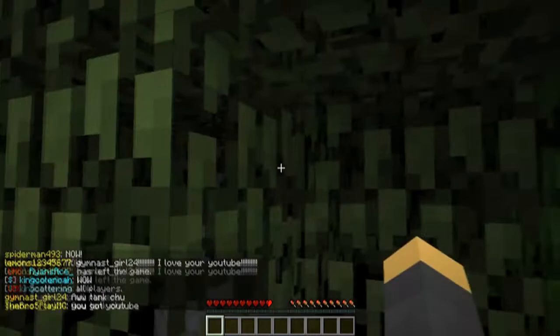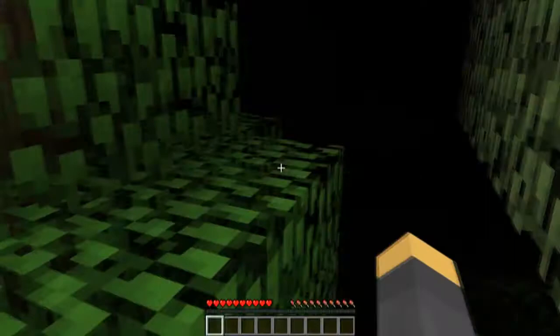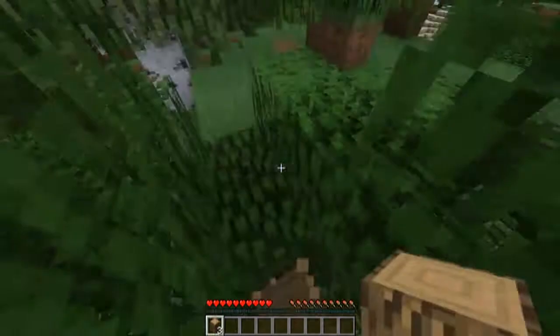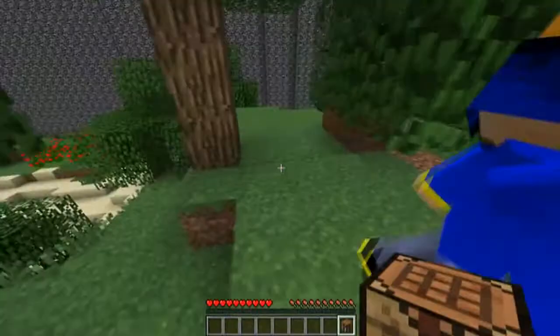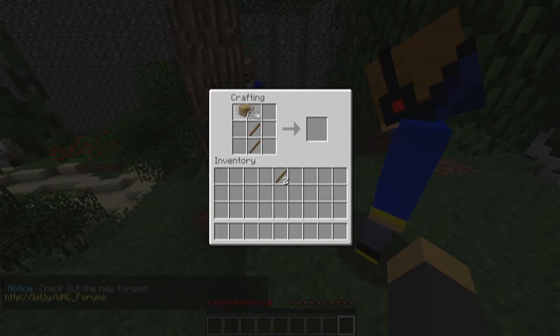Okay so the first thing we need to do — I'm already losing hunger. Just get some wood. We're right next to the border. Let's start — does the border shrink? No it does not, good. We're gonna want to get apples. I'll make a crafting table and get stone tools. Here's a crafting table — I'll get stone tools, don't anyone make a wooden pickaxe, I'll do that.